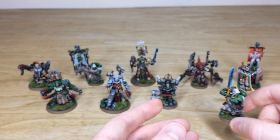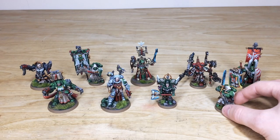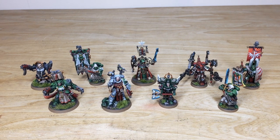That's all the characters from the force. Next up we're going to be looking at all the infantry — there's loads to see: Deathwing, veterans, company veterans, vanguard vets, sternguard, and tacticals. All coming up, and then after that we've got all the tanks, so you've got loads of eye candy. Stick around.